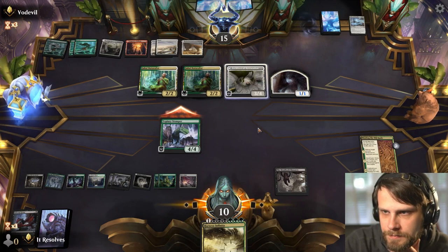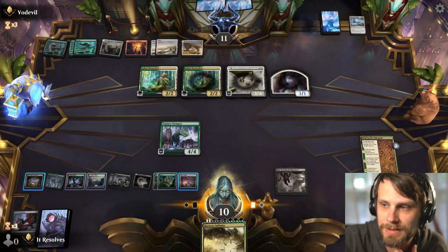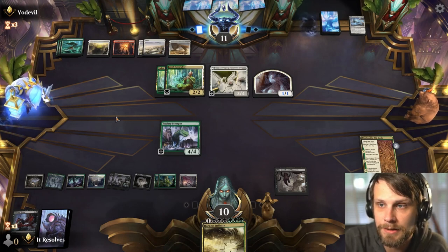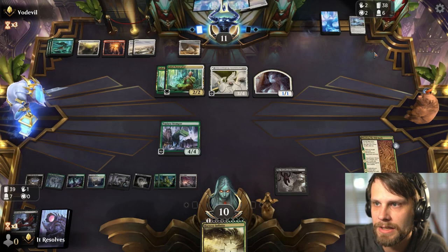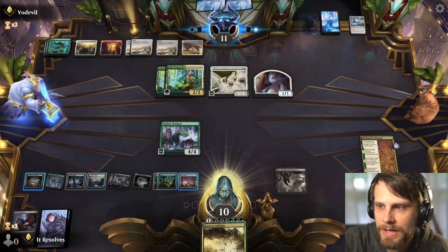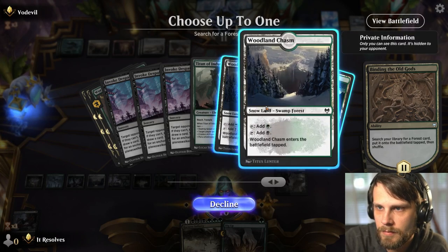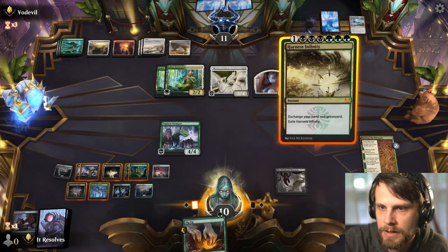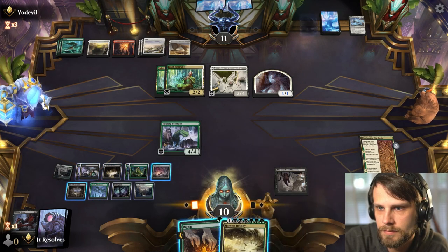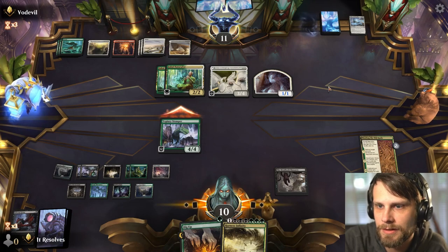They'd have to double-block in an odd way, and then we actually get to kill the Architect of Restoration, so this seems like easy damage. Worth noting we can activate the Hive of the Eye Tyrant just to block if we need to. Getting that Hollowed Haunting off the field is pretty important. Not feeling great but not feeling dead either, which is helpful. Let's pull the same trick twice — let's do this and see what they decide to do.